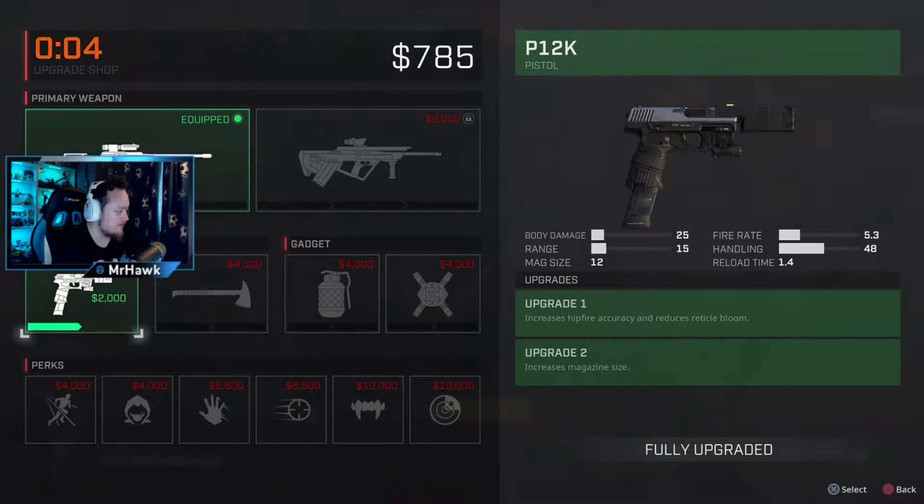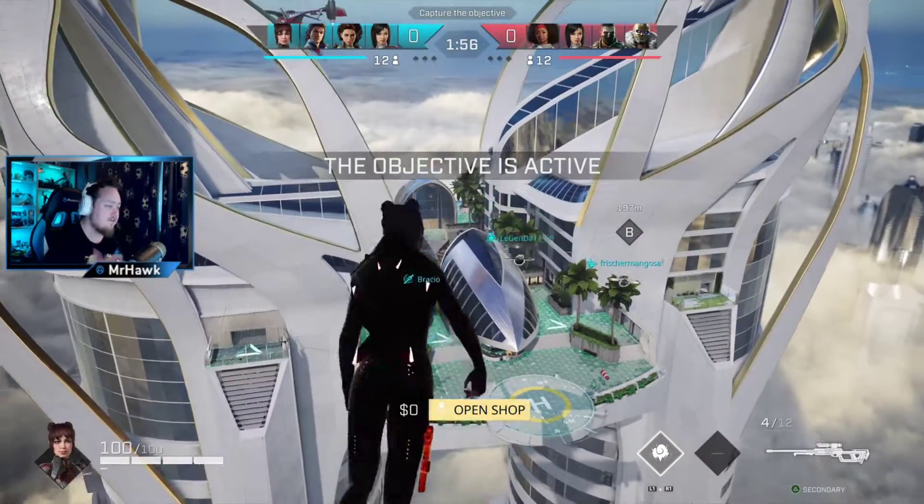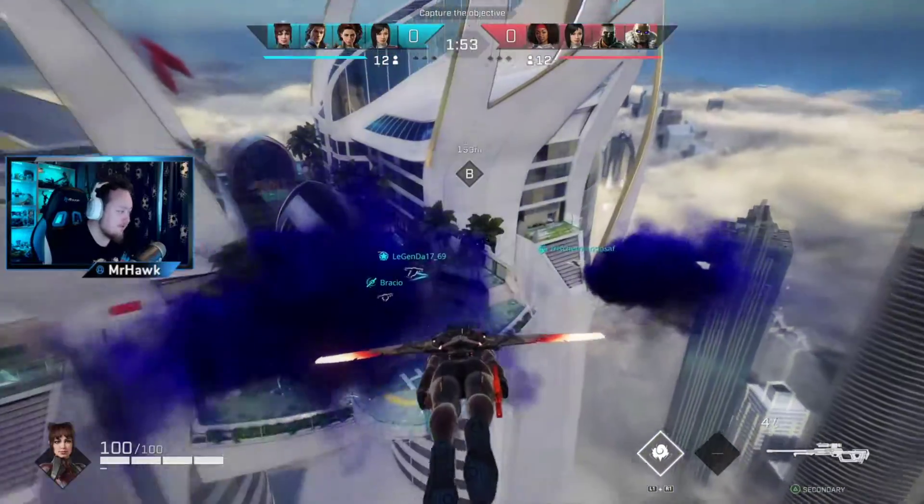We start with 12,000 so we can buy our weapon. I'll buy my pistol here, and I upgraded it with more mag size and increased hipfire — I didn't even know I did that. You fly into the map — there's a lot going on, I'm trying to explain everything fast.